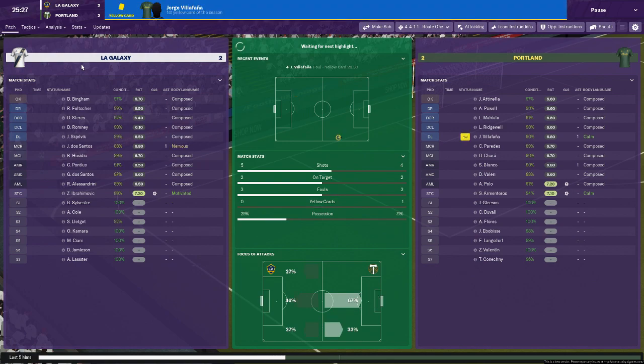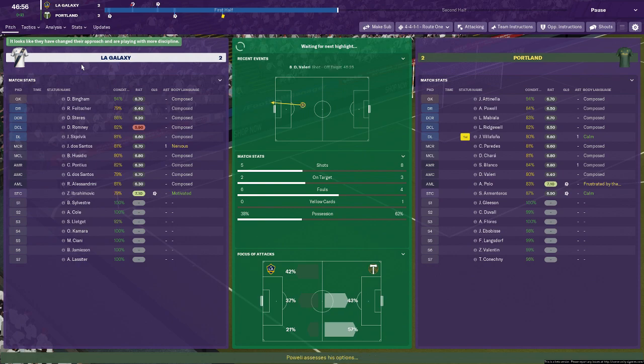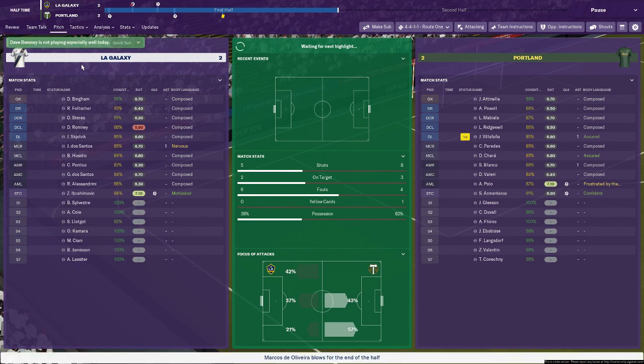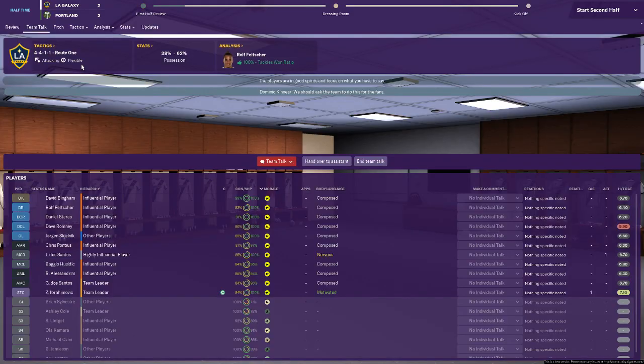Ibrahimović is motivated — this is, I would imagine, his debut for the club. Romney is not having the best time, despite technically getting the goal. It is still 2-2. There are a few shots flying about but nothing like the start of this game. Four fouls from us, three for Portland Timbers. Polo with a 7.1, Valeri with a 6.4. I'm not too worried about how their team is performing. Romney is having a terrible game in defense, but given that he essentially got the goal, I'm not particularly minded to take him off. It's still 2-2.